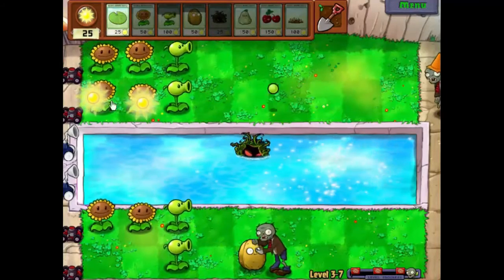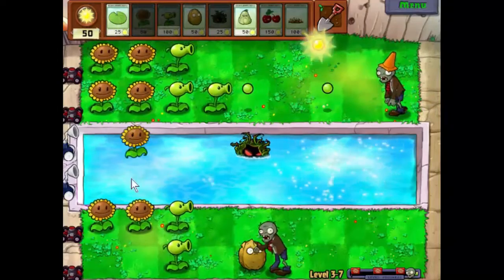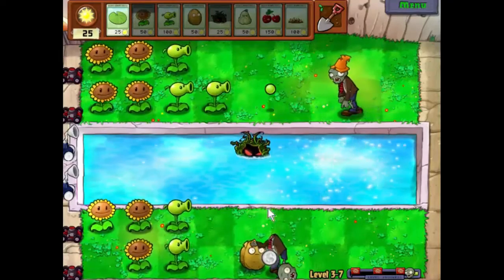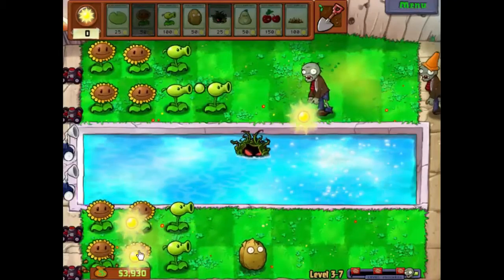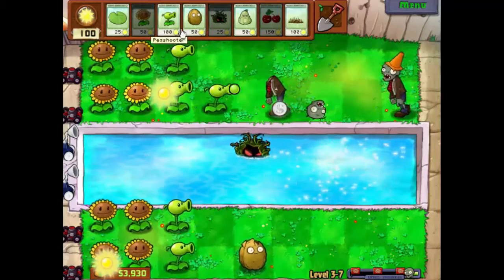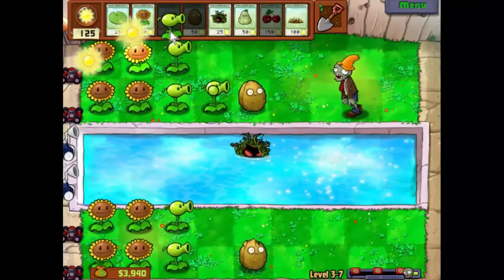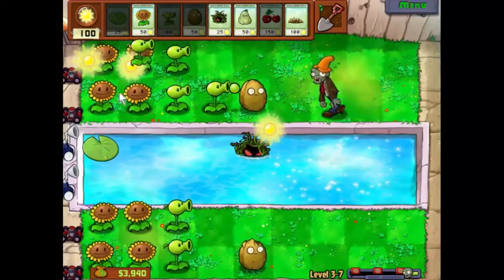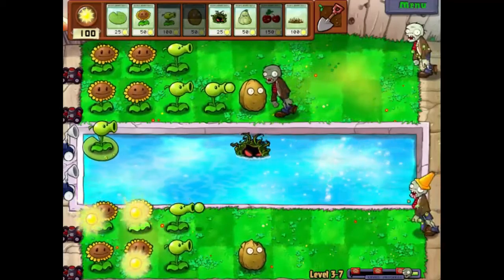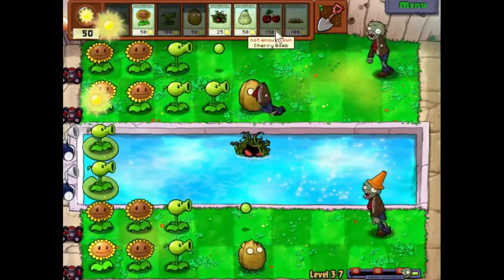Let's start popping down some kelp. A second pea shooter there because I can't put a walnut there just yet. That's our final sunflower — that'll make life a bit easier. We can now put a walnut there, so let's put a walnut there. Actually, let's start getting some aquatic defenses going. We have three flags this time so the horde is going to turn up fairly soon, so getting at least some defenses in the water at the start is going to be very important.